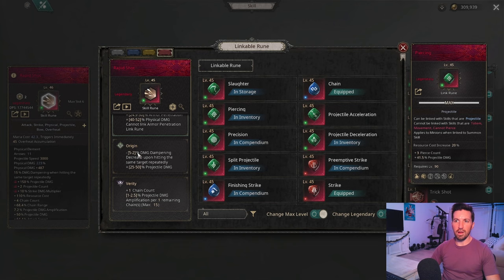Moving on to awakenings, there are two viable options. For the most single target damage, go with Origin — it takes that 85% dampening for hitting the target repeatedly and potentially removes 5%, giving you 90% dampening instead, plus a projectile damage increase. If you plan to use this as your primary build for mapping and farming, my suggestion is to go with the plus one Chain Count awakening. Chain allows your arrows to bounce from one enemy to the next.